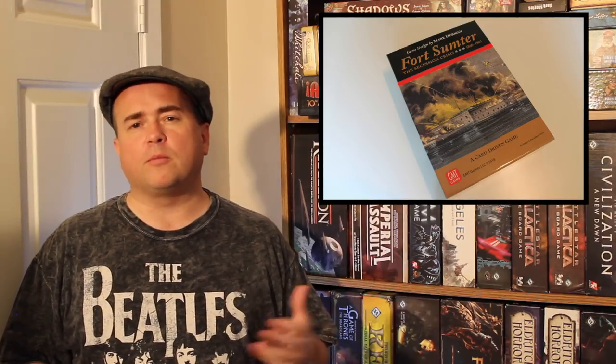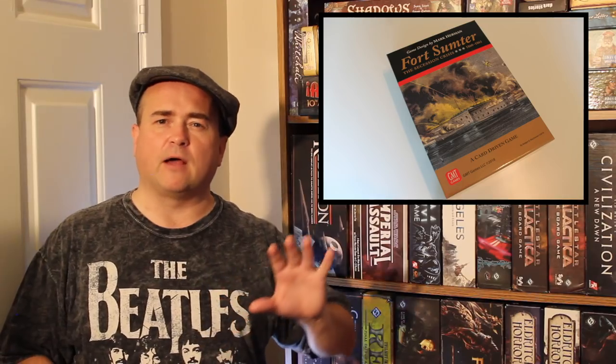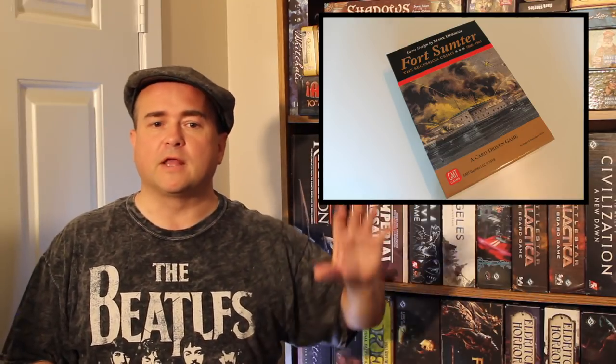Fort Sumter, the Secession Crisis 1860–1861, is a very well-crafted design by Mark Herman, who has created many great games over the years. This is a step down in complexity from something like Churchill or Pericles. Fort Sumter is a very simple, straightforward game — not hard to get your head around. It's a two-player game that plays in about half an hour to 45 minutes, and once you know what you're doing, you can get through it really quickly.